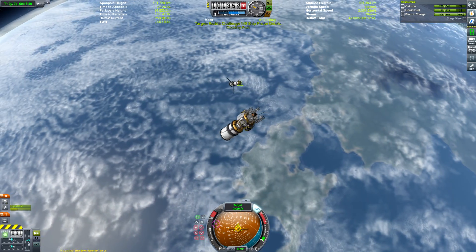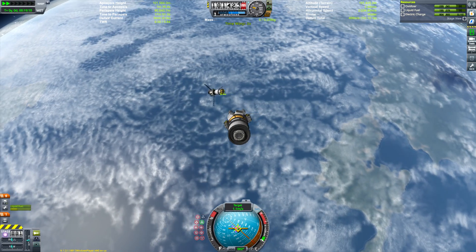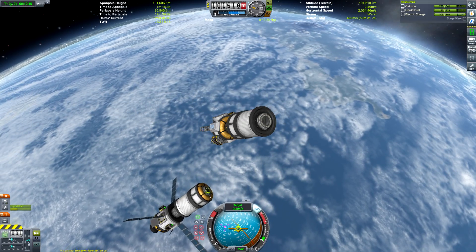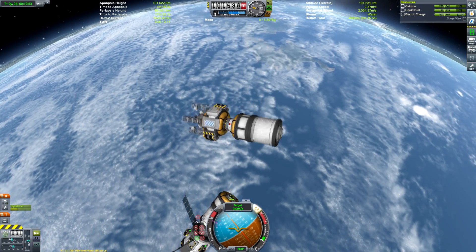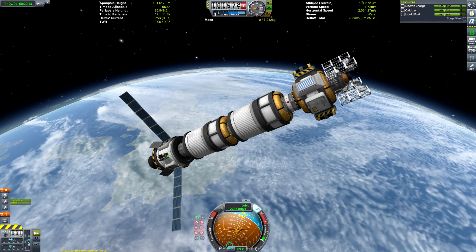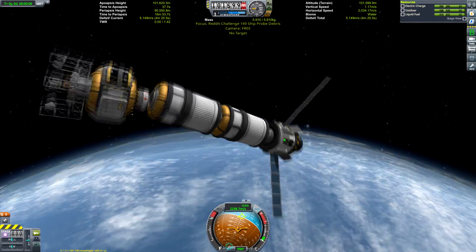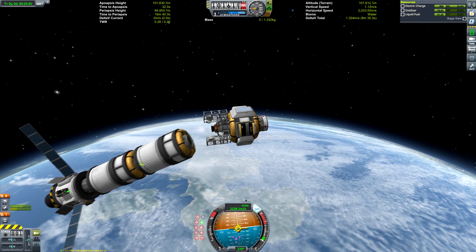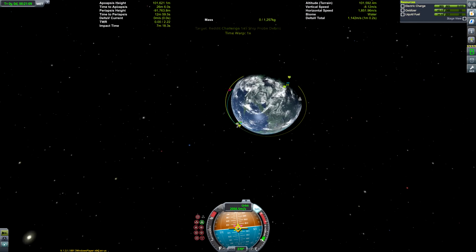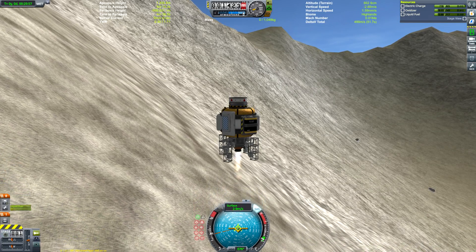There was one more parameter I set myself: no ion engines. Not only would ion engines make the challenge absurdly easy, but they're just boring — burns take so long. Most of my missions already use nuclear engines, which have an incredibly poor thrust-to-weight ratio, and I'm sick of using those for burns. Ion engines are even worse, so I literally couldn't be bothered. To recap the extra clauses: Duna and Ike return, no command seats, two command pods, and no ion engines.